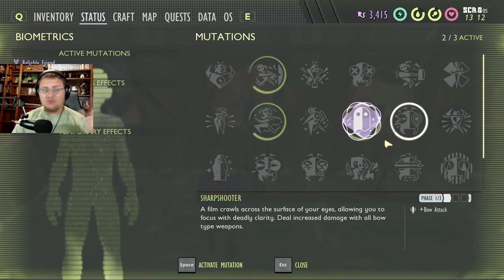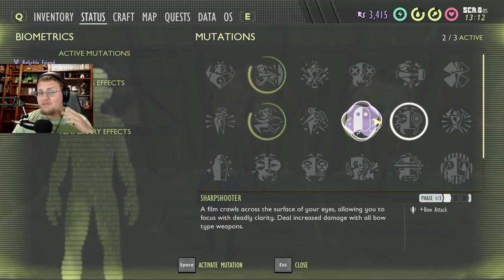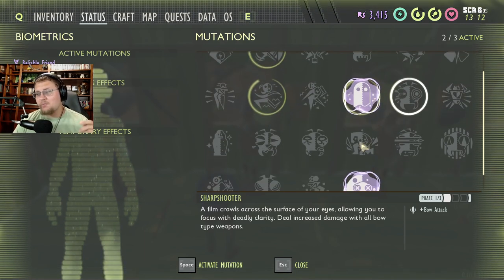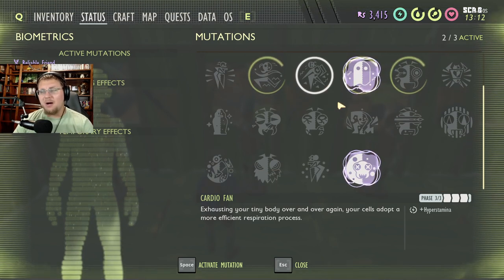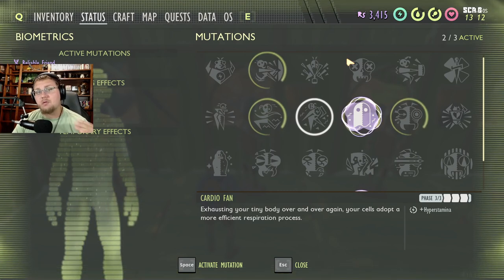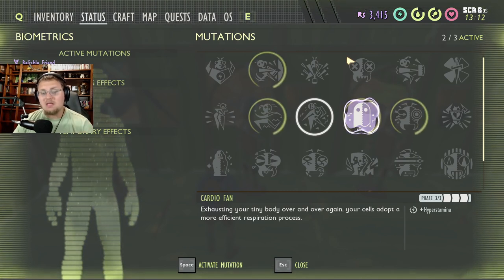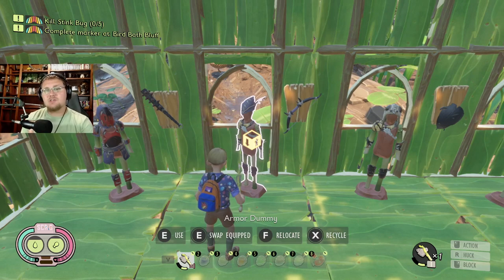A secondary option: if you want to swap out Reliable Friend for something else as the support character, Cardio Fam is a good choice so you can run a little longer. Just be careful about how long you're running and how far you're staying from your friends when playing with multiple people.